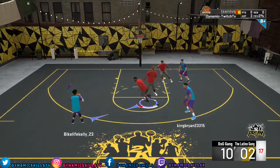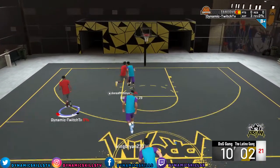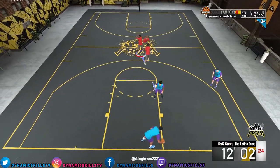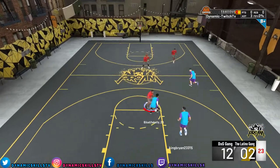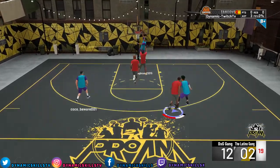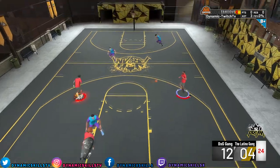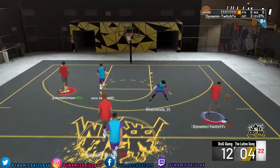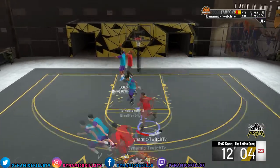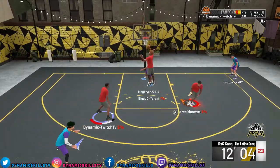One of the most slept-on badges: Trapper. Guys, that badge, when you push up against a defender, it's tough. It's a GG, bro. And I'm sitting here debating whether to put Heart Crusher on Silver or should I get Brick Wall on Silver, because Brick Wall is the new bruiser. Brick Wall and Bruiser are in the same category. And then of course, Clamps is defending on Bronze because I have been losing a lot of energy chasing these guards.